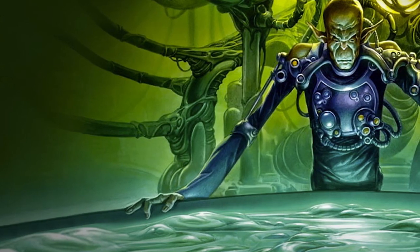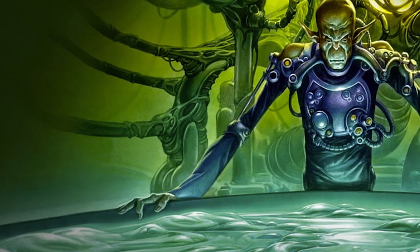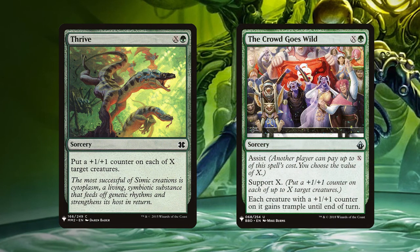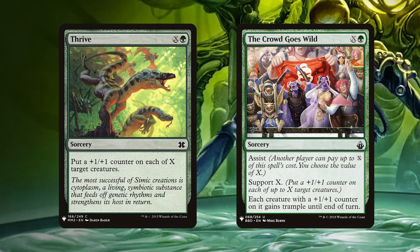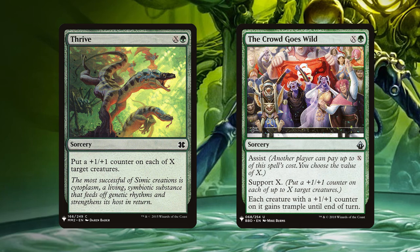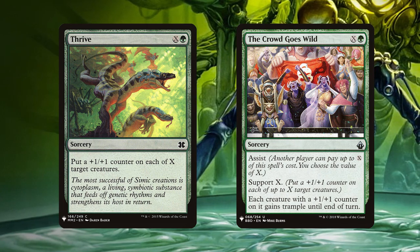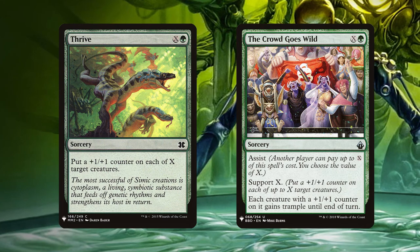Let's start by looking at the cards that focus on spreading and placing +1/+1 counters. Thrive and The Crowd Goes Wild both place counters on however many creatures we can pay for, with The Crowd Goes Wild letting an opponent help if we want a political tool. The Crowd Goes Wild also gives all creatures with +1/+1 counters on them trample until end of turn.